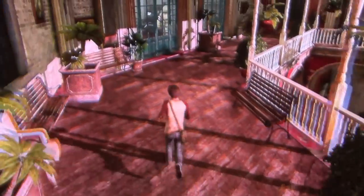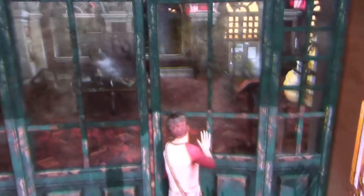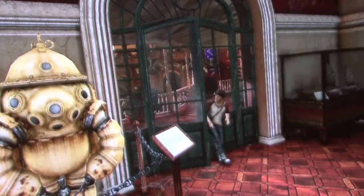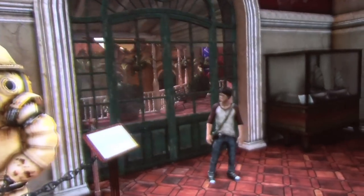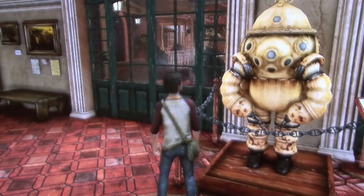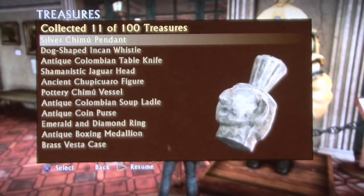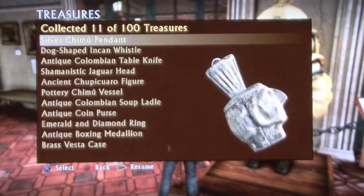At this point you'll want to turn around and go into the museum. Fortunately the doors aren't locked — you wouldn't want to lock the doors or anything. You'll see what looks to be a metal scuba suit made for a hunchback. In its hands is the next treasure — it's a Silver Chimu Pendant. Kind of a morbid-looking thing.